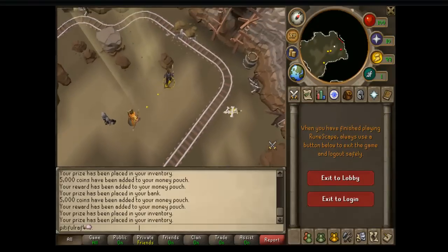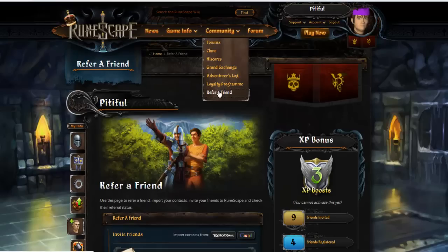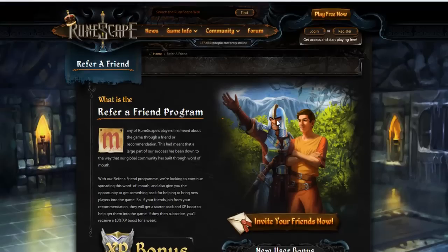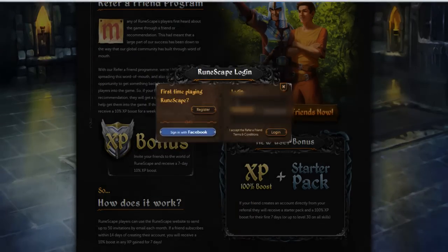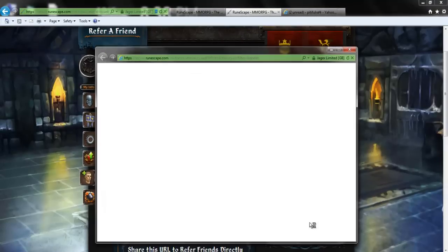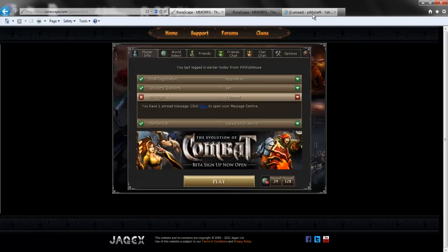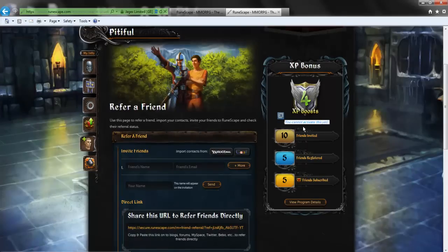Now I'm going to go back to the RuneScape homepage and go back to your Refer a Friend. It's going to prompt me to log back in to my account - and you'll notice that I now have an extra XP token. Now I have four. I can't activate it right now because I already have one active, but that's pretty much all you have to do - $2 for seven days of 10% bonus XP.